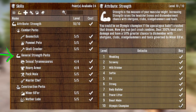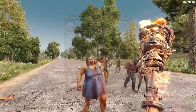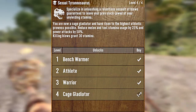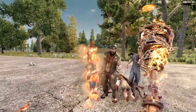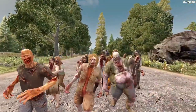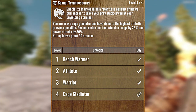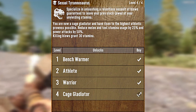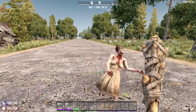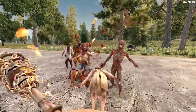Now it's time to take a look at the General Strength Perks, and we're starting off with arguably the best perk in 7 Days to Die — Sexual Tyrannosaurus. Specialize in unleashing a relentless assault of blows guaranteed to leave your prey slack-jawed at your unwielding stamina. This perk reduces the stamina usage for both melee weapons and tools, and it also grants stamina with killing blows starting at rank 2. There are four levels in Sexy Rex, and if you max this bad boy out, you'll get a 25% reduction in stamina cost with regular attacks, a 50% reduction in stamina cost with power attacks, and killing blows will grant you 30 stamina. Sexual Tyrannosaurus is an absolute must-have perk for almost any build in the game.